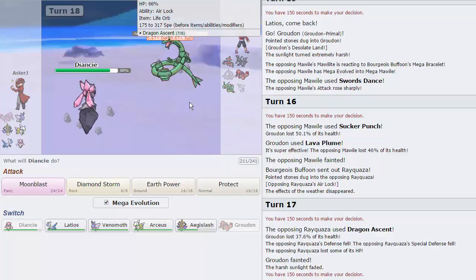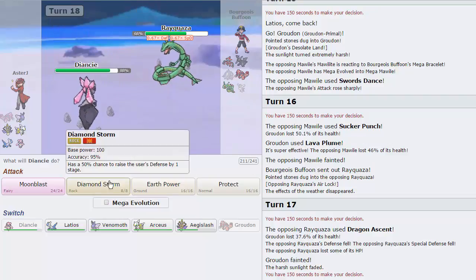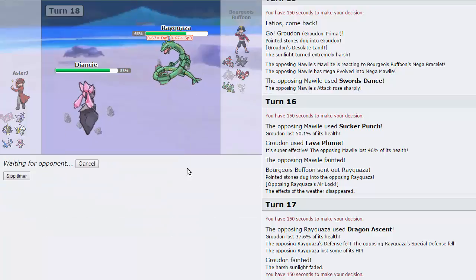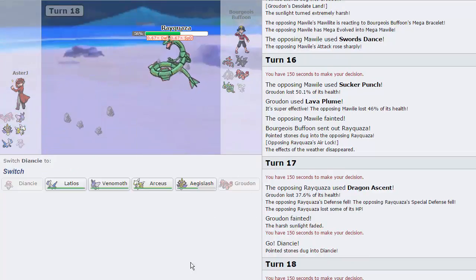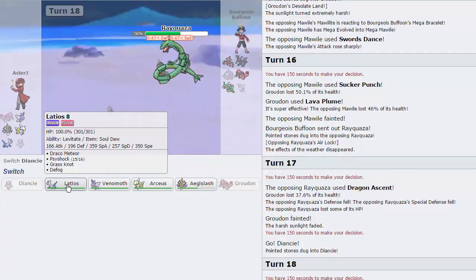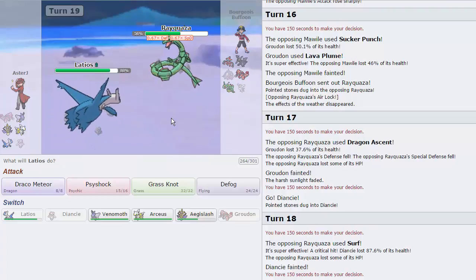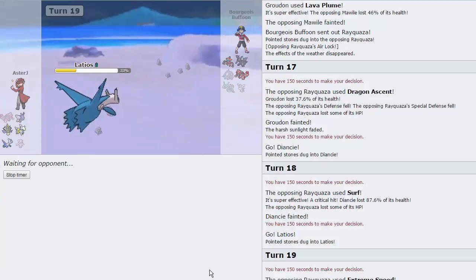I really want a Diamond Storm to catch the Primal Groudon — like Protect is so obvious. I might even just stay in regular form to take the potential Earthquake. He's gonna Surf and he's gonna crit us — okay, that's unfortunate because that wouldn't have killed but that's alright. We can go into Latios now. Psyshock knocks it out from this range — he's gonna get off a little more damage, that's fine. We still have our Latios intact.